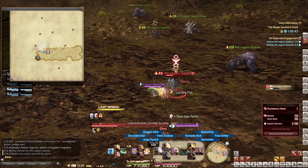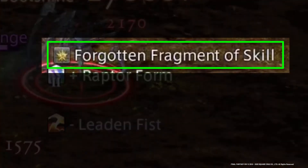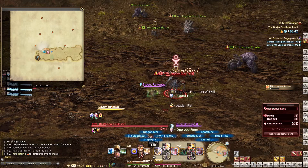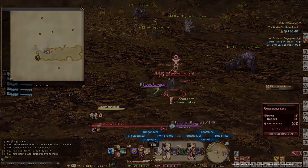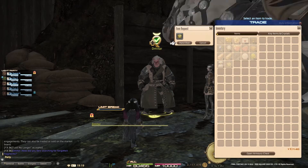Fortunately, while doing the last quest, I got a Forgotten Fragment from a party member, so I didn't have to gather one myself. Deliver the Forgotten Fragment to Mita and complete the quest.